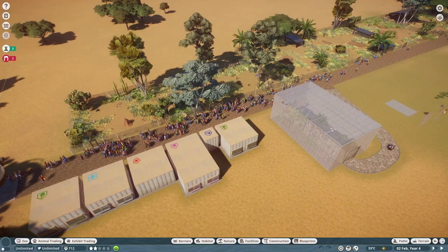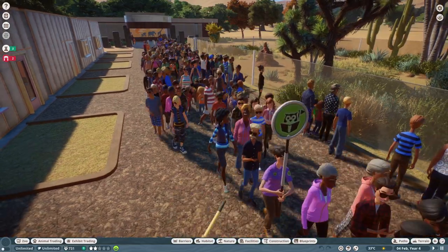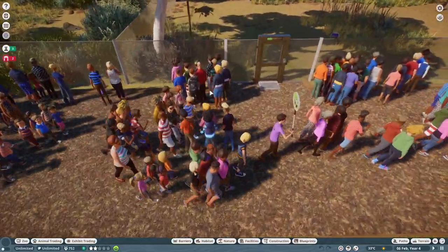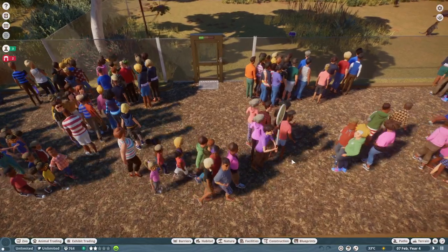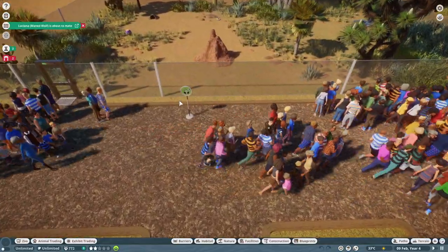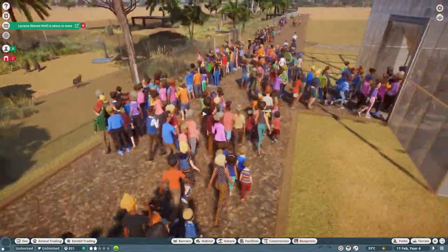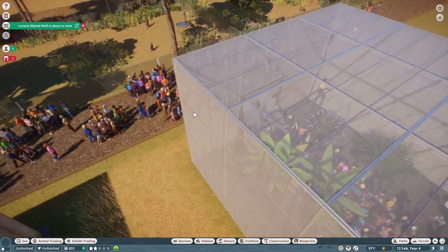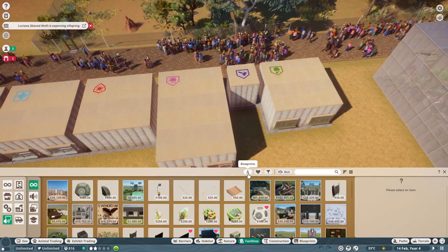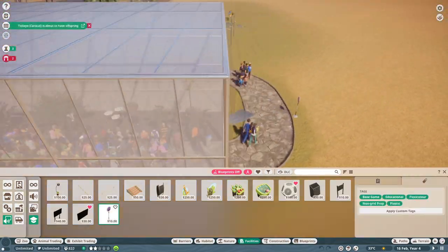Let's start with what update 1.12 brings. There is a new type of education — the guided tours — and you can already see one starting here. We see our educator and then a group of people following them, walking from each of these little points you can set up along your zoo.